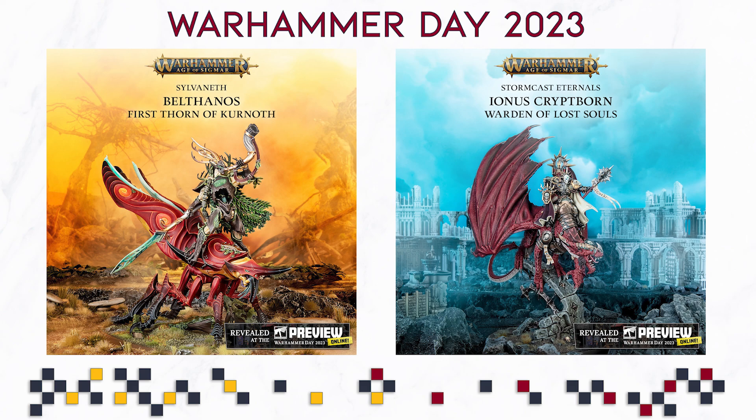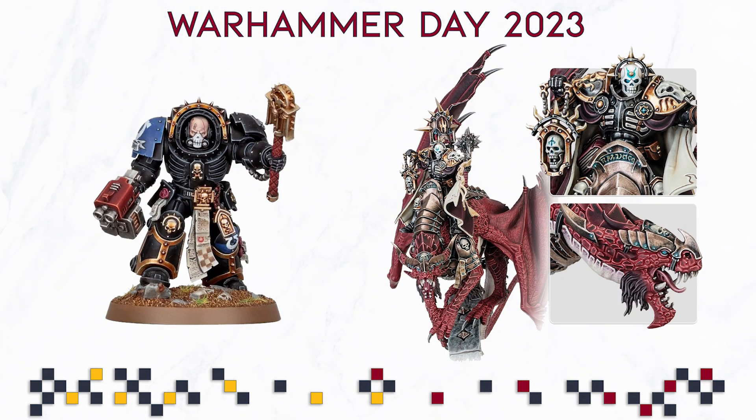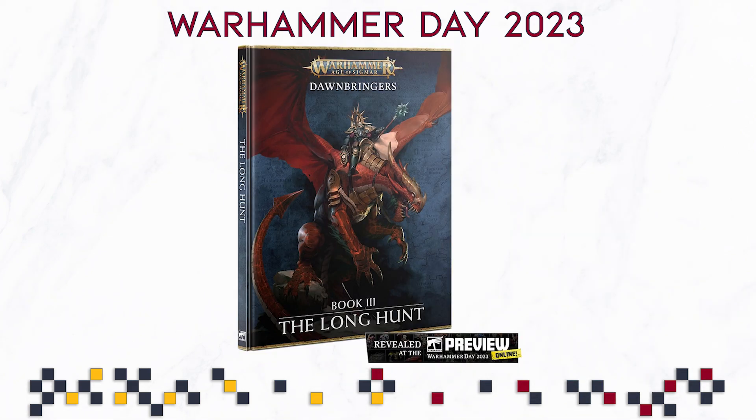This model looks incredibly cool — especially the guy sitting on the drake, which is very cool looking and intimidating. I kind of wish chaplains in Warhammer 40K would look somewhat similar in detail. If you compare the Terminator Chaplain with the guy sitting on this drake, it's night and day. These are part of the Dawnbringers campaign, and you're going to get Book Three: The Long Hunt. I'm fairly certain these two models will also appear in bigger discount boxes.